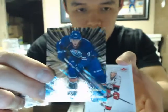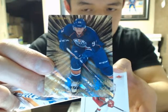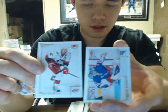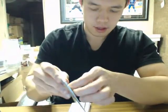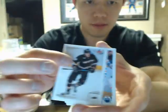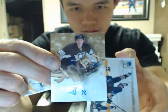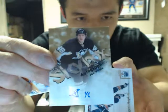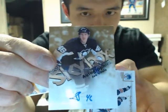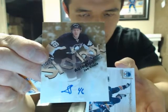And we got Playmaker Ryan Nugent-Hopkins — third RNH of the box. Come on big hit here. Wrong Penguin. We got an auto, Joe Vitale, the Pittsburgh Penguins. Joe Vitale, Skybox auto.